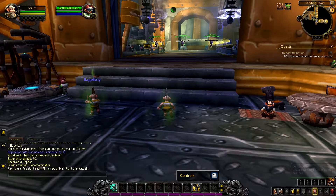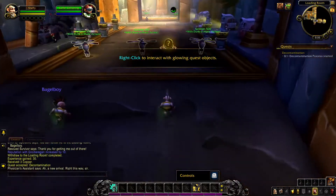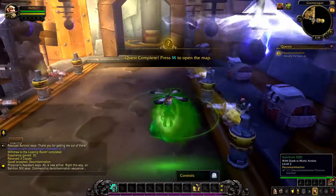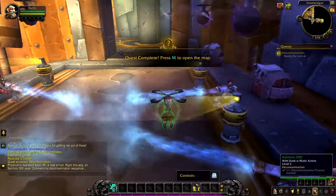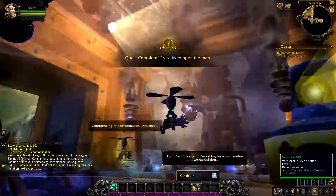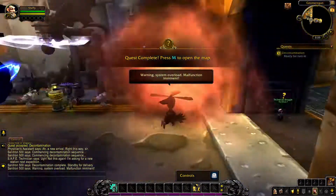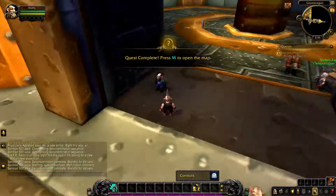Decontamination process started — what does that mean? Do we come over here? Right-click to interact with glowing objects. Oh my gosh, what the heck! I guess we're stinky and we have to be decontaminated. I was not expecting that — me either. That's a weird quest. Now I'm clean — I'm sparkly clean!